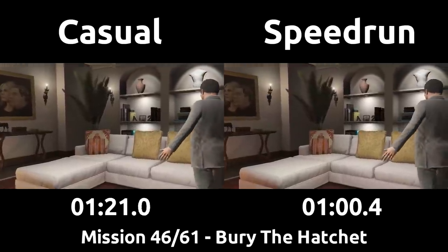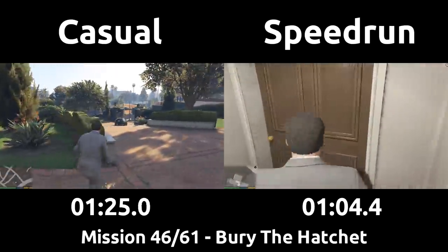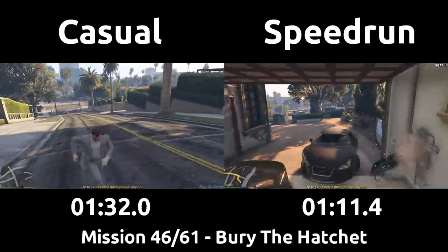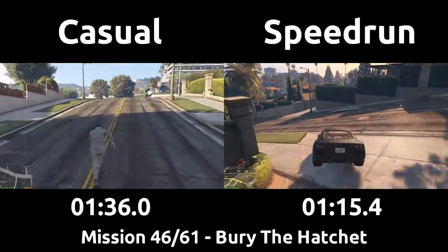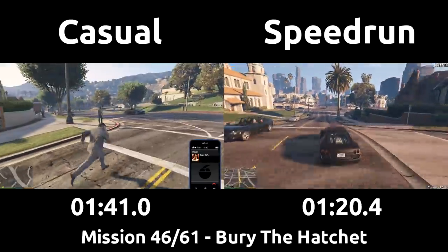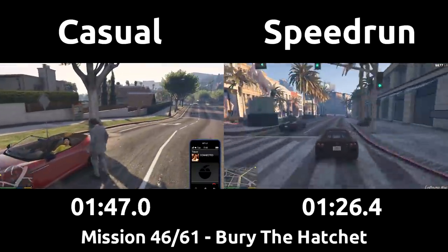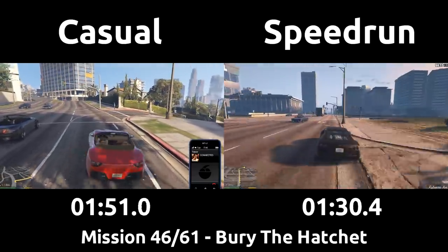At the start of Bury the Hatchet, Trevor steals Michael's car to head to the airport, but as long as the speedrun stores the car, it won't count as the active vehicle and be taken away. Once the mission is started, the speedrun will turn around and jump through the house to get back to the garage quickly. We could choose either car, but the Felter and 9F are close enough it doesn't matter much, and getting into the 9F is a bit faster since its driver door is already clear. Then we just knock off the driver's door — no reason to wait and close it, and having it off will save just a few milliseconds at the end of this drive when we get out.